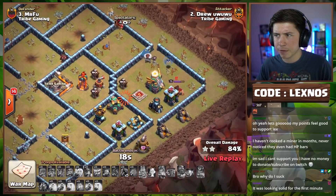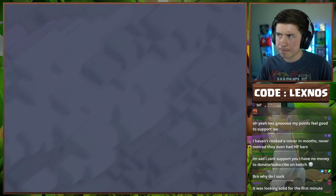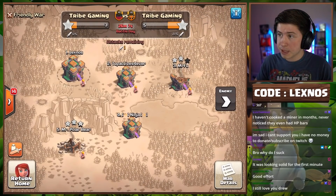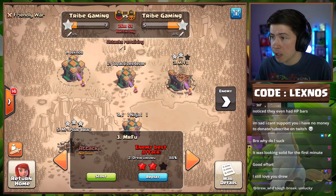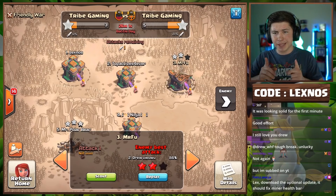Every time his troops are about to die he starts to lose connection — coincidence? I think not. Probably force closed the app. But with 84% I don't think he's getting anything more. We watch the spinning wheel — no, he's still in, just doing his attack from McDonald's. It did in fact end at 84%. Nice try to Drew but not able to get it done.